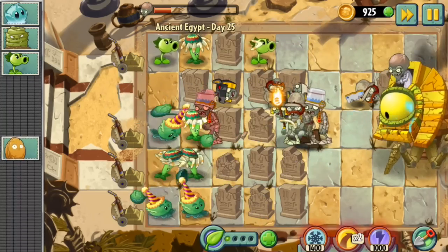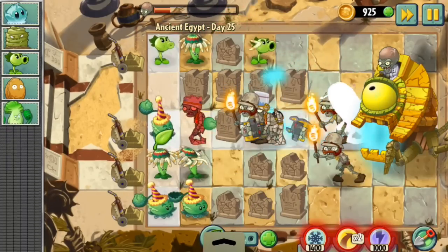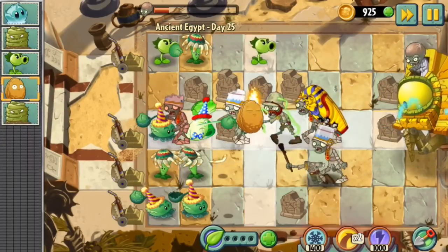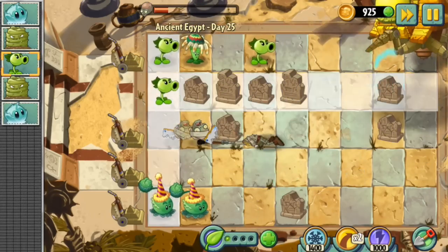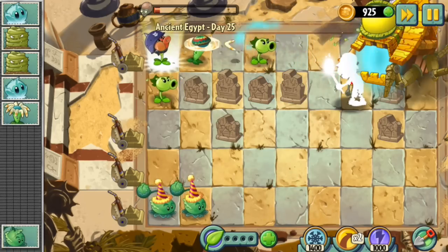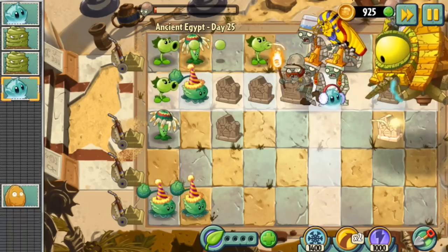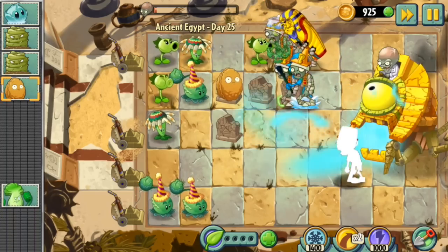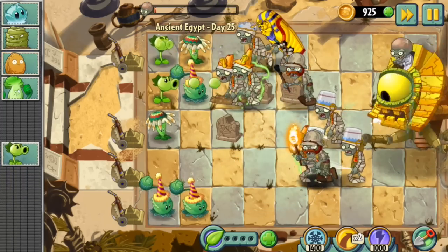I still have to use the grave buster to clear the map. The boss helped me again here, which is really cool. I hope I can do it — it's almost less than a quarter health left, so just a few more hits and I'm going to win. It will be insane to complete Ancient Egypt! It's day 25 and I skipped to this day. I told you guys I'd play a lot and show you the last day.